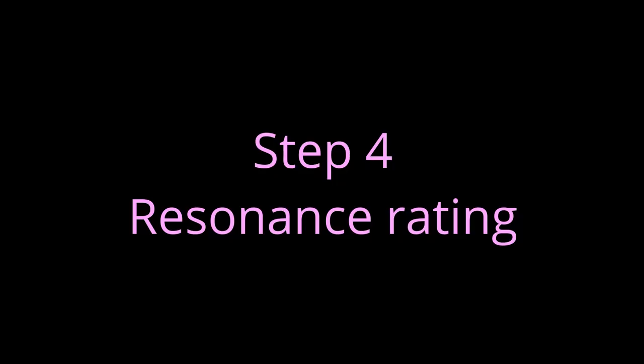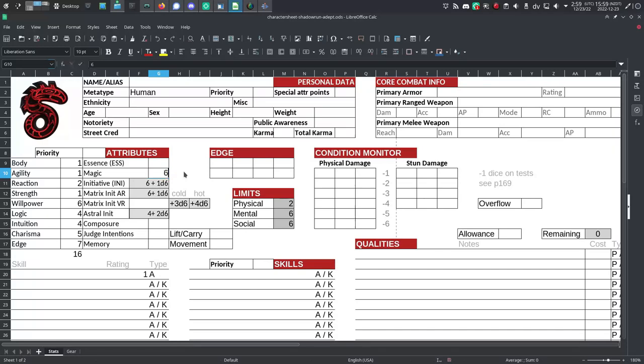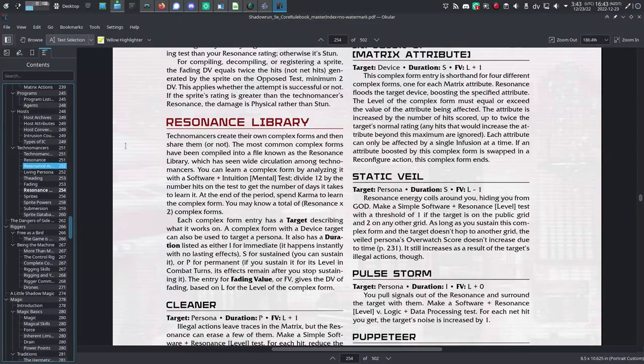Step 4: Choose your magic and resonance rating. For the magic or resonance column, choose row A (alpha). As the table's top priority, row A grants you a resonance rating of 6. Write that in your magic/resonance score on your character sheet. The maximum is 6.